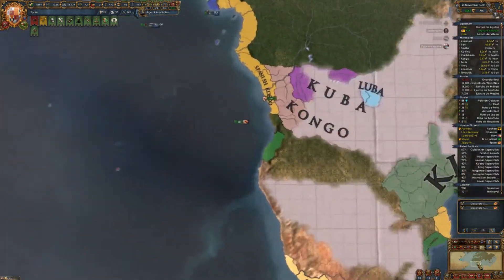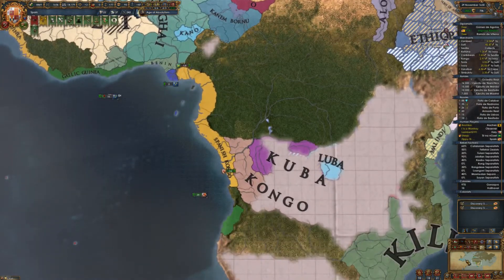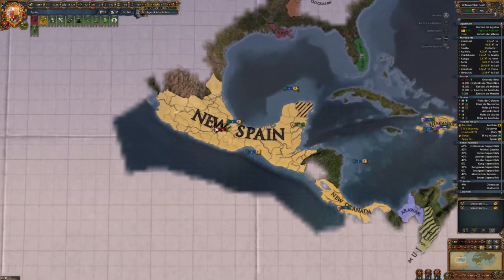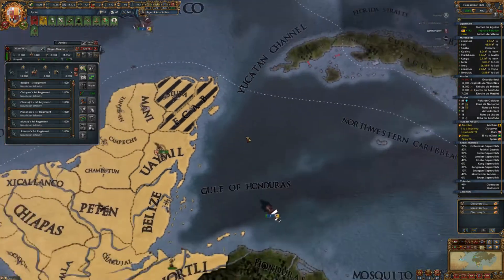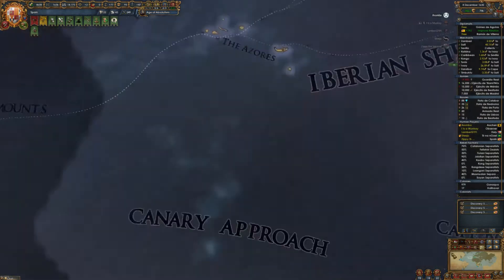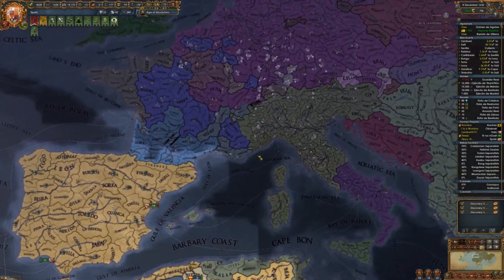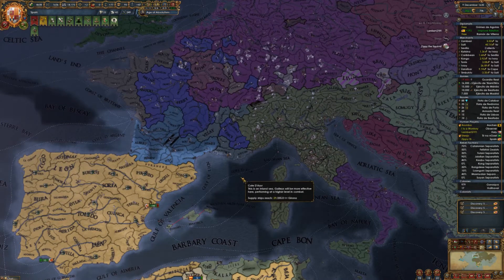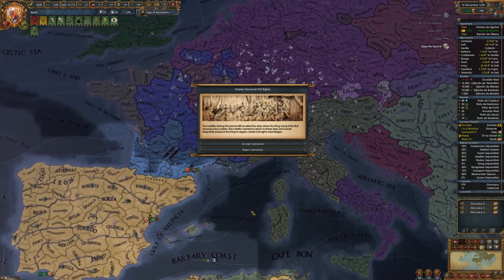I think I'm going to go ahead and start conquering Africa. I don't know why I've put it off for so long. Oh right, I didn't have any money. And you also were very sneaky about your bankruptcy, Lambert — did you ever even notice that? Did he go bankrupt? See? He didn't even notice. He snuck a bankruptcy by. I snuck it in at the beginning of the last session.